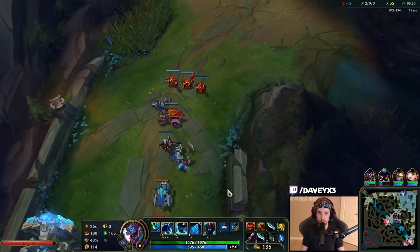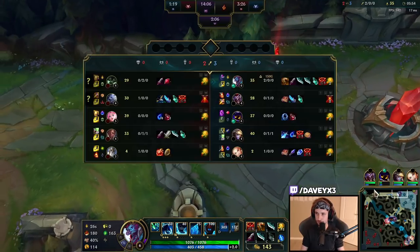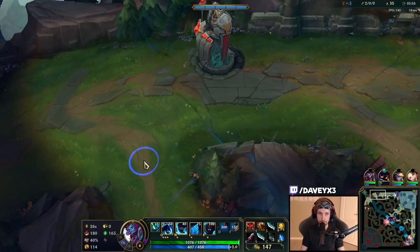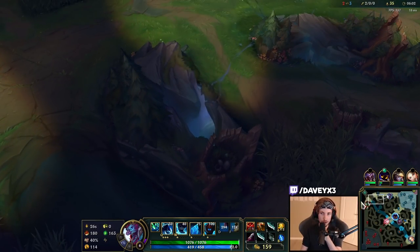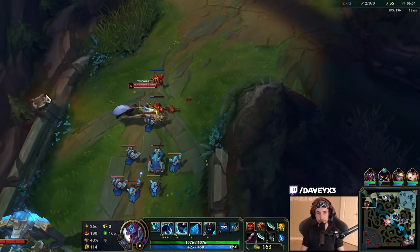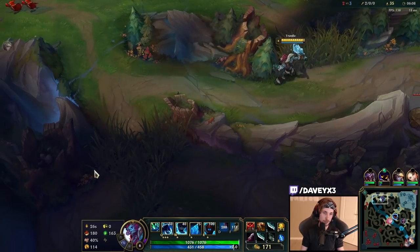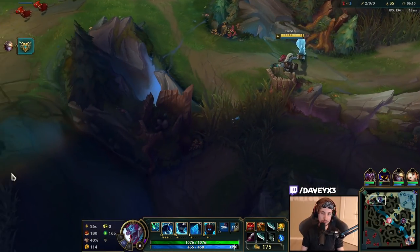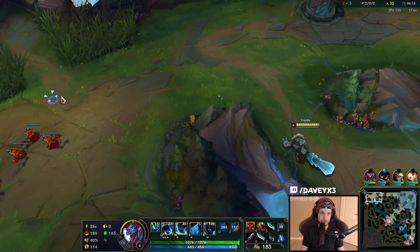This wave is going to push directly into me soon. We're going to place a control ward down here on the edge once we get there. Depending on how Warwick plays it, this wave is going to stack up and push into me, so I might not have to place it. If I place a control ward now he'll probably clear it, so I'll just pop this one instead.